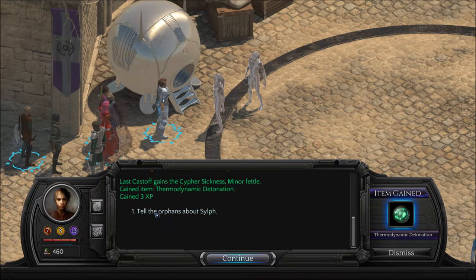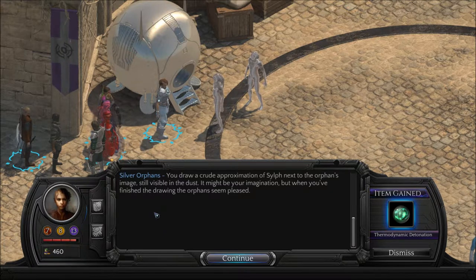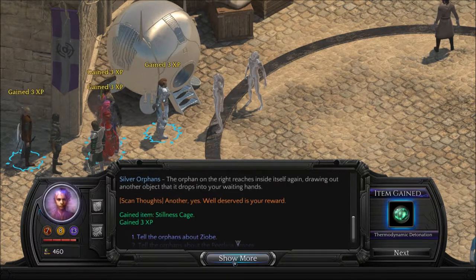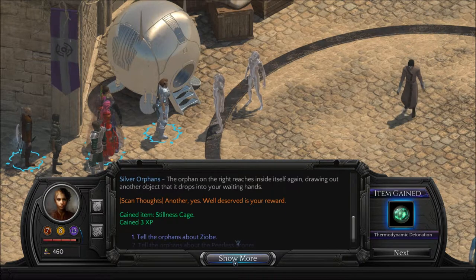Tell them about Sylph. You draw a crude approximation of Sylph next to the orphan's image still visible in the dust. It might be your imagination, but when you finish the drawing the orphan seemed pleased. Yeah, she's down south of here in this zone, so we actually found her not long after we talked to them. The orphan on the right reaches inside itself again, drawing out another object, then drops it into your waiting hands.